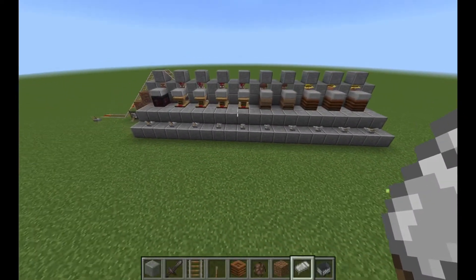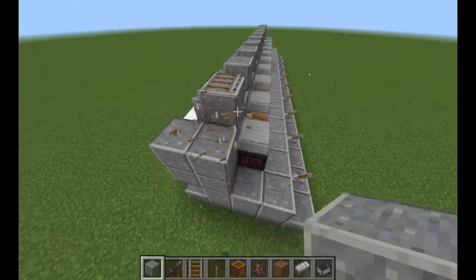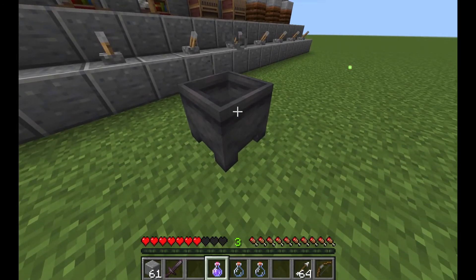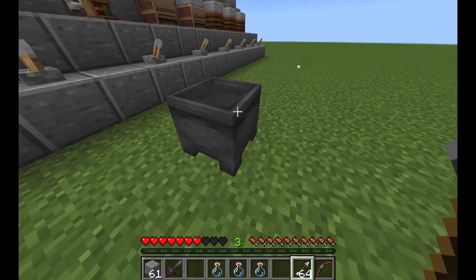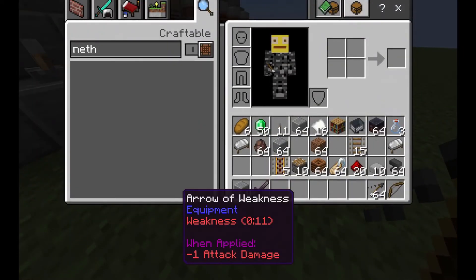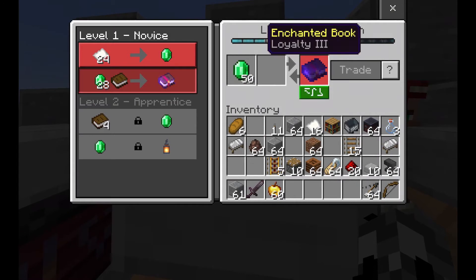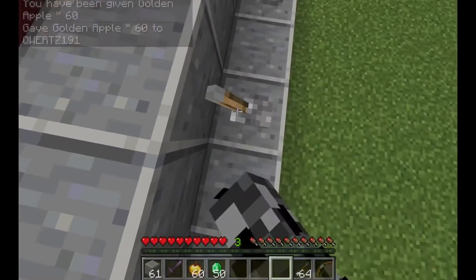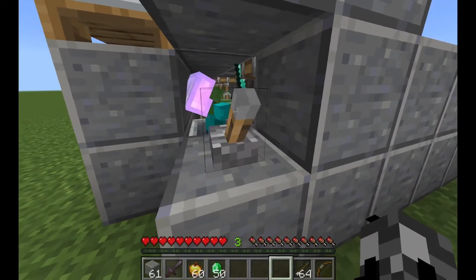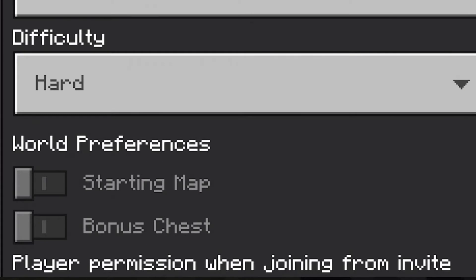Once all the villagers are in, break the rails. Place a cauldron and fill it with 3 potions of weakness. Click on the cauldron with a full stack of arrows — you have made arrows of weakness. If you think your villager's trade is too expensive, click the lever to pull it down. Now go to the side and turn your zombie system on. The zombie will transform the villagers. Make sure you are on hard difficulty for this.